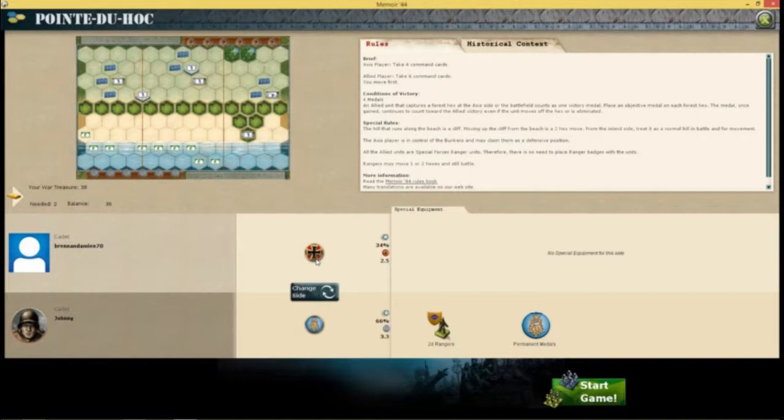We'll just read through the rules briefly. The Axis player will take 4 command cards, so I'm only going to get 4 command cards, where the Allies will take 6 command cards and they will move first. The conditions of victory are 4 medals — so either 4 squads defeated on either side — or these 2 medals in the force. If the Allies get to them, they get a free medal. The hill that runs along the beach is a cliff. Moving up the cliff on the beach is a 2 hex move, so they're talking about this area here. From the inland side, treat it as a normal hill in battle and for movement. This is a cliff here, and this is the beach front here. The Axis player is in control of the bunkers and may claim them as defensive positions. So I have a bunker here, a bunker here, a bunker here, and a bunker here.